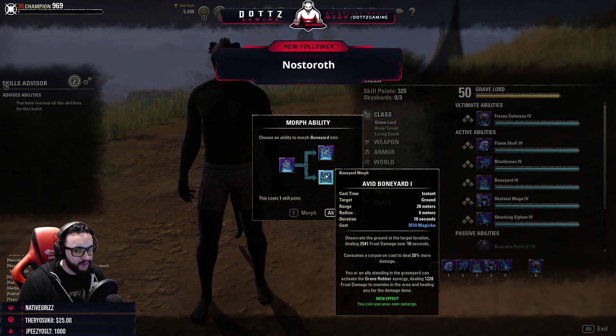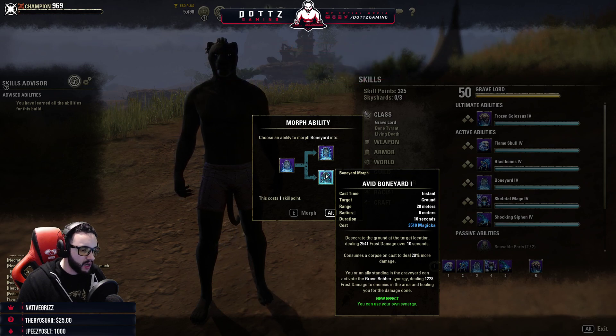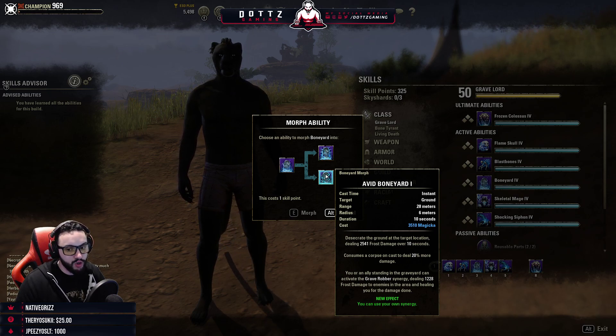Avid Boneyard is our ground AoE — will create a corpse, and if cast on a corpse deals 20% more damage. Allies standing in the graveyard can use the Grave Robber synergy, and you can use your own synergy with it, which is really cool.